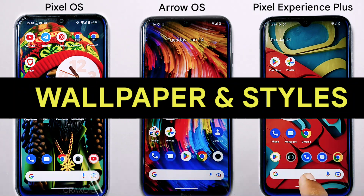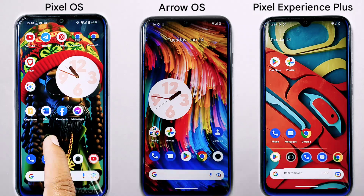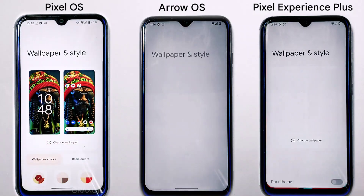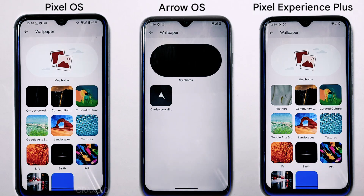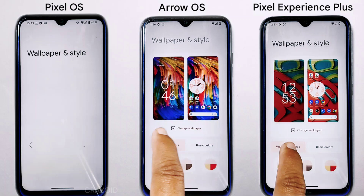When it comes to wallpapers and styles, Pixel OS and Pixel Experience Plus come with 11 different wallpaper options, while Arrow OS only has one default wallpaper. However, Arrow OS has an added feature that the other two lack.